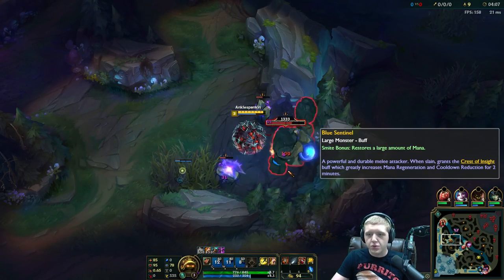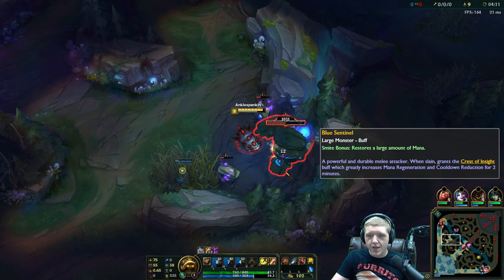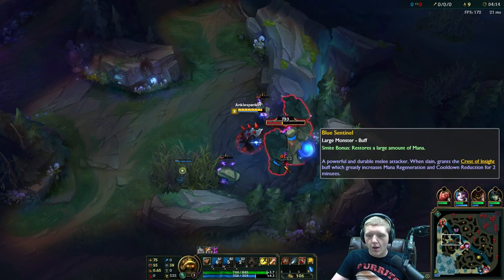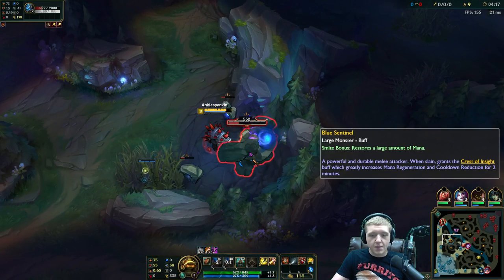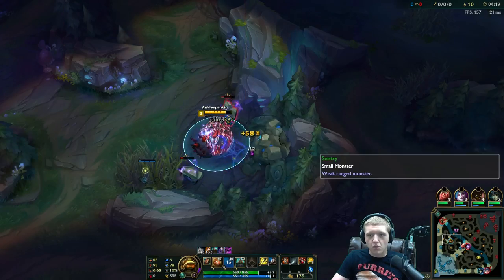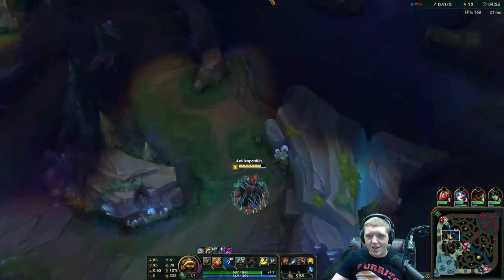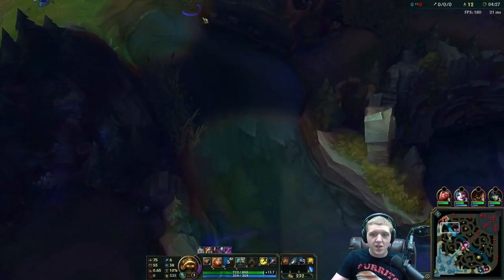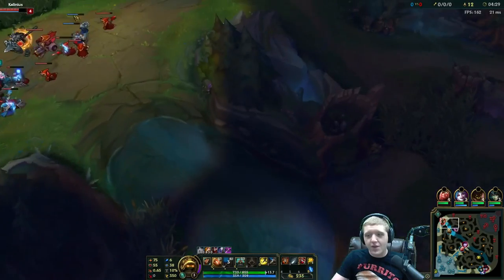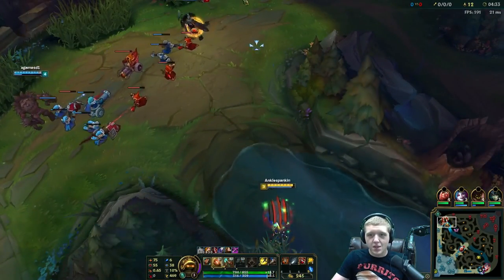Just little things like that to maximize efficiency. A lot of you guys have been asking what the best masteries to use are right now in the jungle — pretty much nine times out of ten the best mastery to use is going to be Strength of Ages. It's a very very good mastery right now. I'll talk more about that later but let's get this gank rolling.